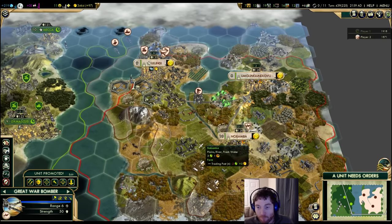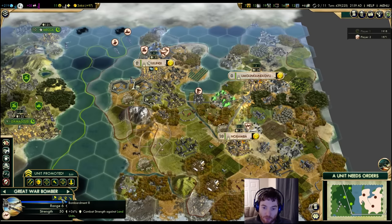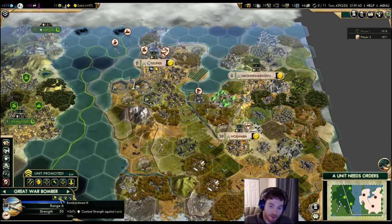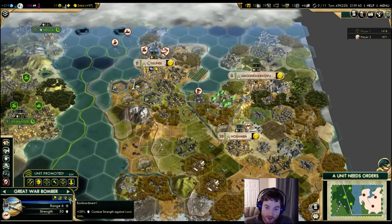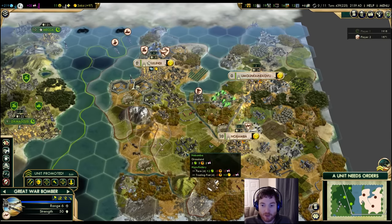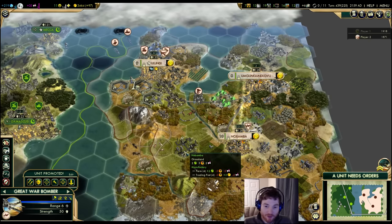The offensive promotions for bombers are interesting. Unlike regular 15 combat strength promotions, bomber promotions break down into two starting categories: anti-land or anti-city. Each promotion gives 33 combat strength, so by the time you get three of them you're at roughly 100% extra combat strength, making specialization very important. There are secondary specializations available after the first tier — you can promote further into anti-tank or anti-naval bombers — but those have some downsides we'll get to.